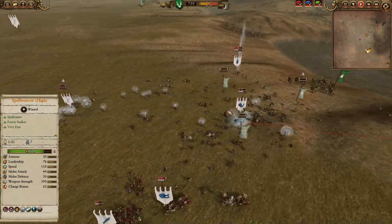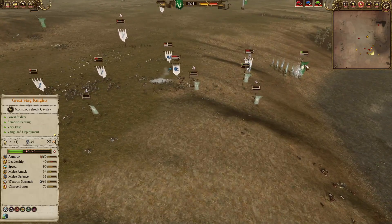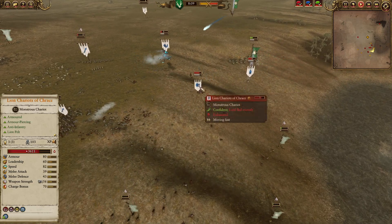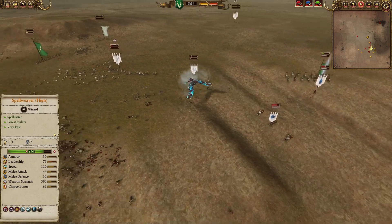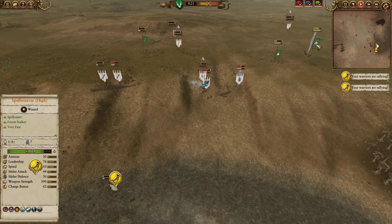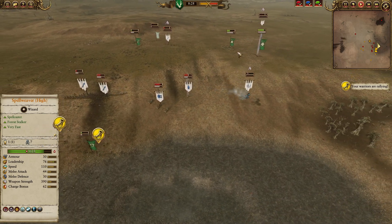The Frostheart Phoenix is coming in with a Terror route — Terror routing 2 Waywatchers. Dryads actually do have Immune to Psychology, so they are going to be able to hold on. Apotheosis here on the Great Stag Knights — nice work. Could we single out the Noble? We can certainly charge in and do some great work — he's going to be isolated. Soul Quench going straight down the line on the Frostheart Phoenix — 492 health, going to be wavering. We do actually break the Frostheart Phoenix. The Spellweaver High can move off on Eagle — that's why having your mage on Eagle, especially as the main Lord, is really important. That mobility is so huge.